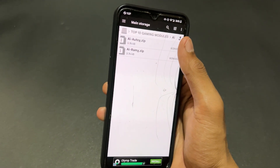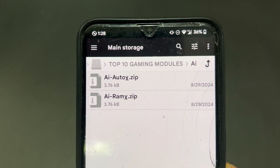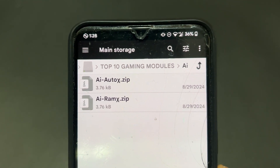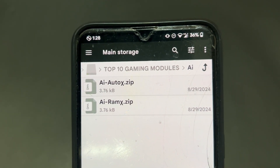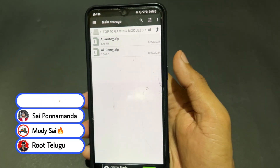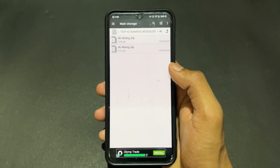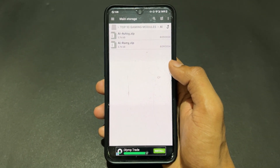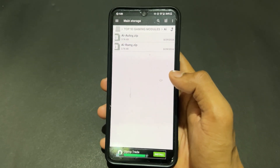The first Magisk module is the AI module set. This is totally based on AI. This is a bunch of modules where you will get AI RAM module, AI Performance X module, AI Thermal X module, AI High Performance X module, and more. Presently only two modules are available, but the developer is working on more. This module adopts automatically shifting mode from RAM management to performance to thermal, giving you an enhanced Android experience with the power of AI tweaks.